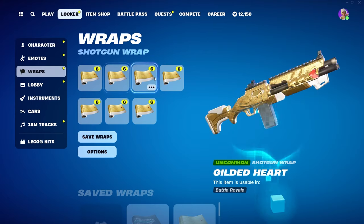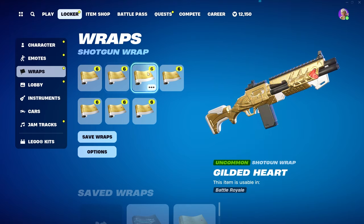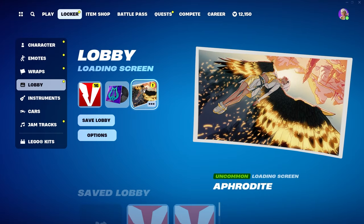We also get a contrail with her called Heartfall, and a wrap called Gilded Heart. It's kind of a generic wrap, but I like the little heart at the end of the weapon — that looks cool. And then there's also a loading screen for Aphrodite.